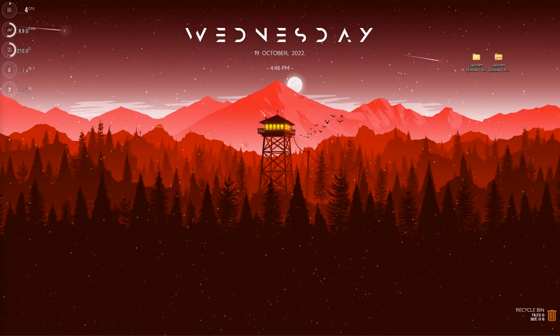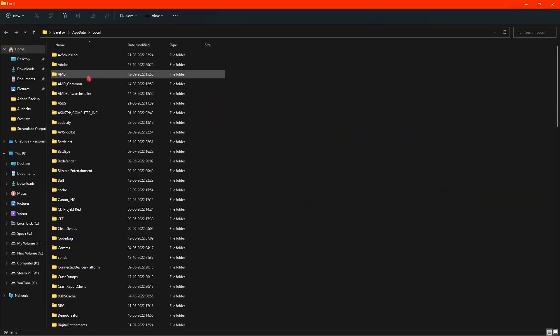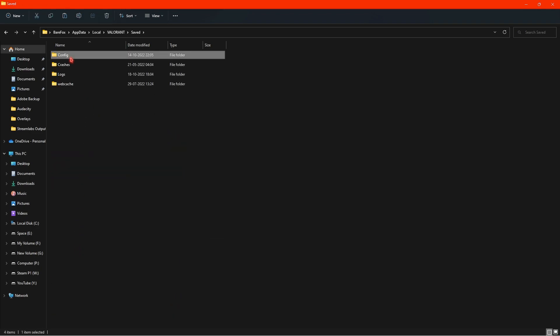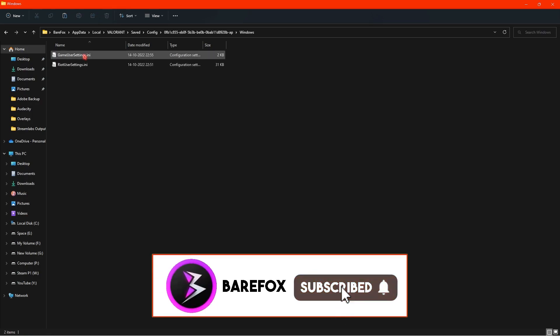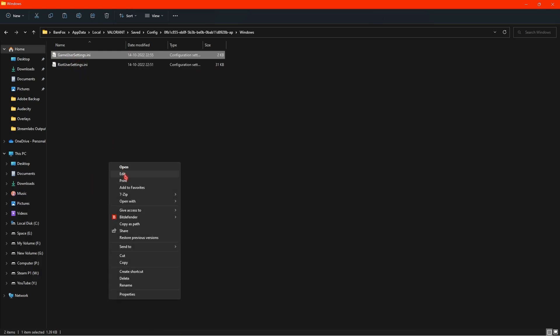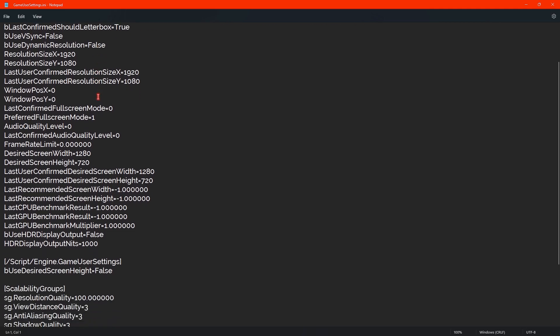Next, press Windows + R and search for %localappdata%. Open the Local App Data folder and look for the Valorant folder. Go to Saved, then Config, and sort by Date Modified to find the latest date. The first entry will be Crash Report Client — use the second one, which is usually your latest account. Open it, go to Windows, and find GameUserSettings.ini. Right-click, Show More Options, then click Edit to open the file in Notepad.